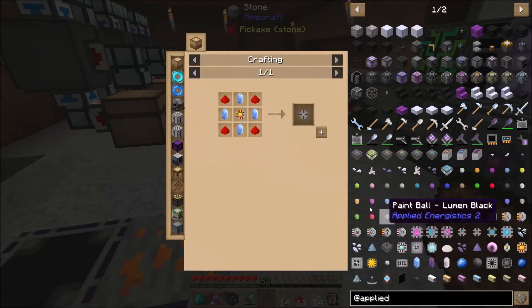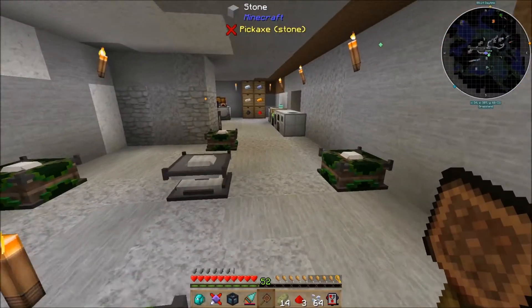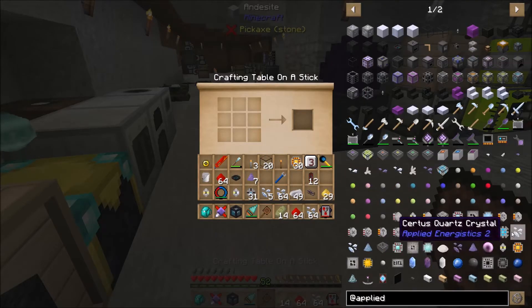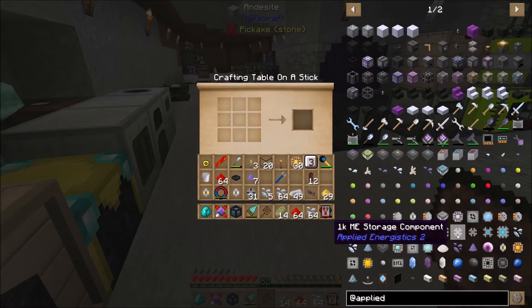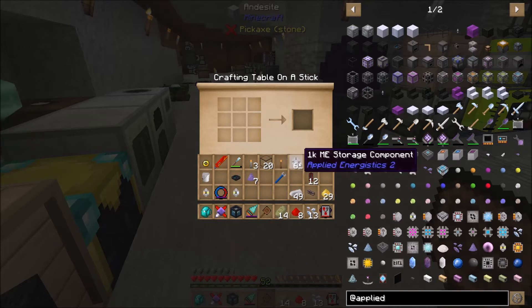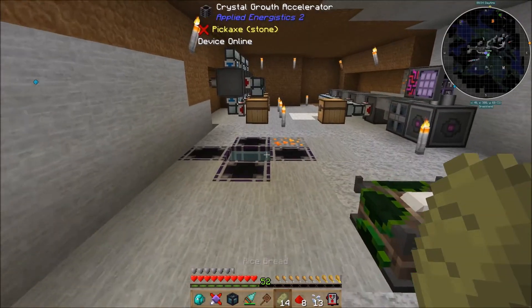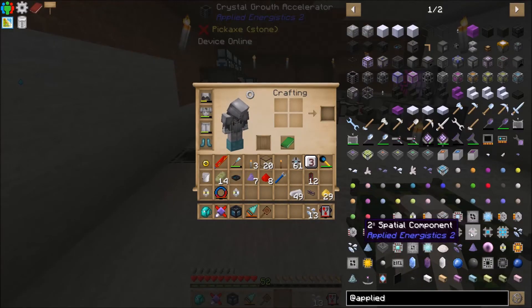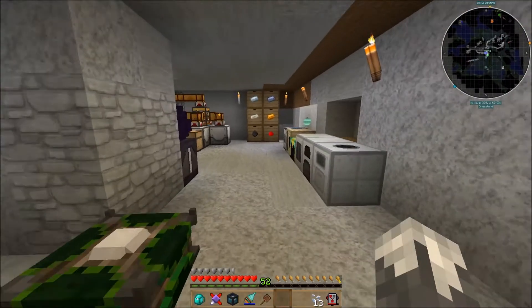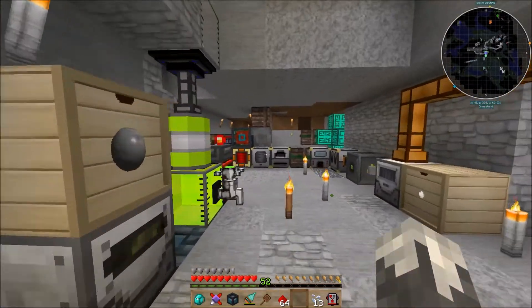To upgrade storage cells you need a calculation processor and quartz glass. Quartz glass is something I'll probably need to make more of. Quartz glass is made with quartz — you can use either certus quartz or nether quartz. I usually use nether quartz because it's a little easier to get than certus quartz.